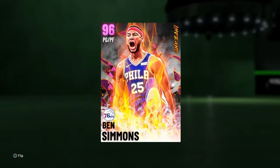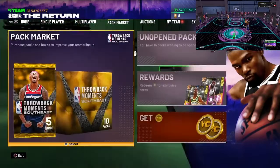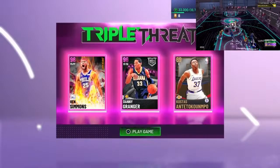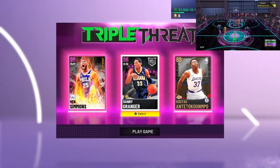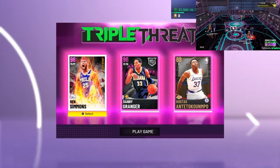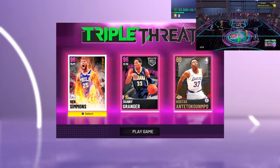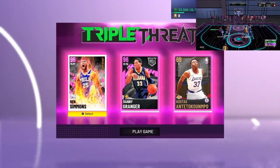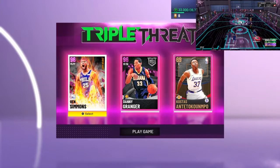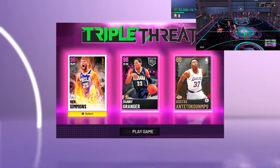I do recommend you pick one of them up, then put them with bronzes on Triple Threat Offline and just absolutely grind. Come down the court, pull up a three. I'll probably show a few gameplay clips in the corners of my game with Danny Granger — I was thinking of making a speedrun video because of the amount of greens.